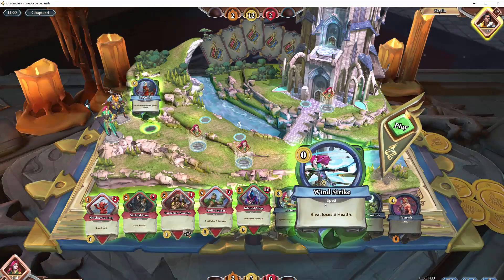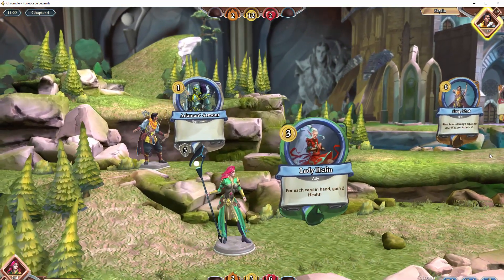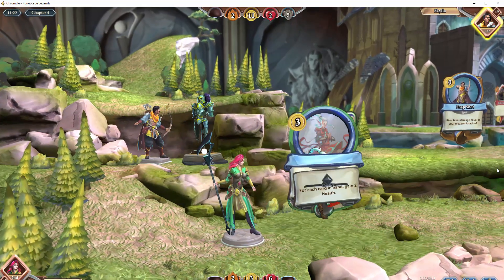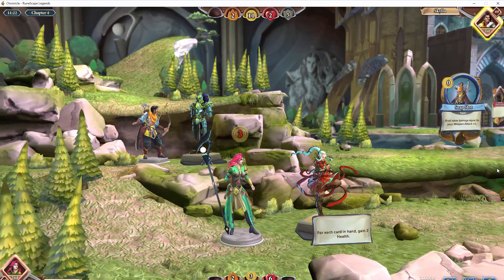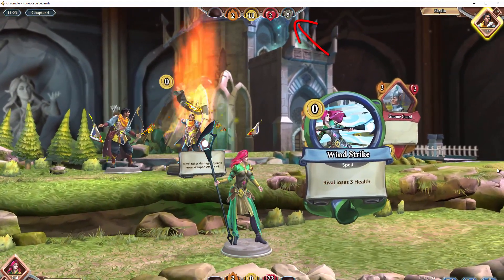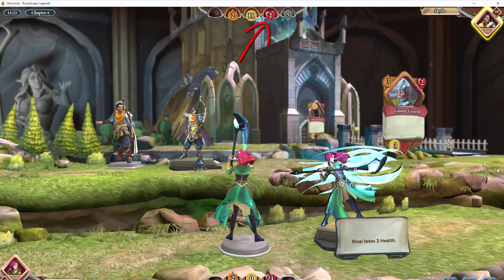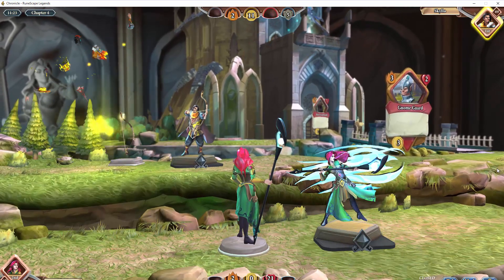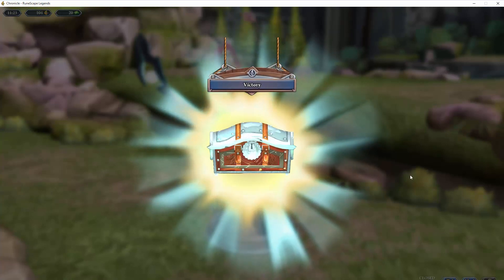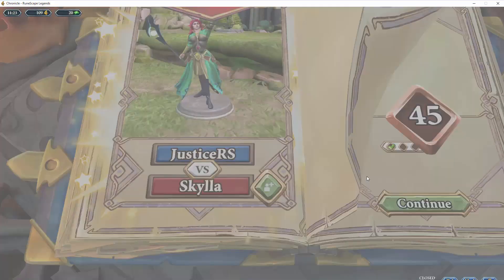I'd also like to talk about special effects on cards. For example, saving wind strike — which is an Ariana card — until near the end of the fight can be very useful, as it hits your rival's health directly. So even if you're playing against Ozan or Raptor and they've built up their armor, let's say Ozan has an armor of five but only two health, you can KO him because it's the health that actually matters and it's the health that wins or loses you the game. So make sure you read the special effects of each card carefully and don't only focus on the numbers.